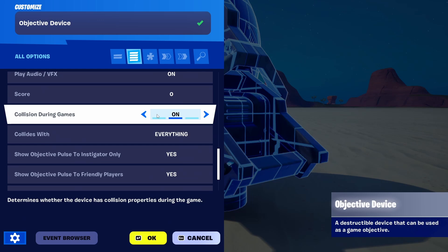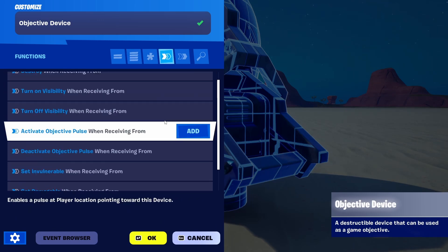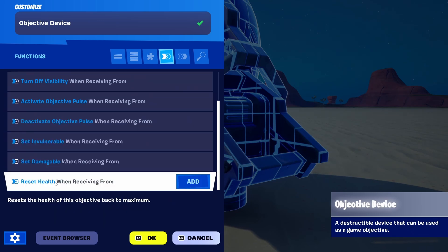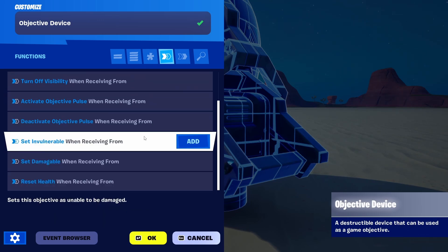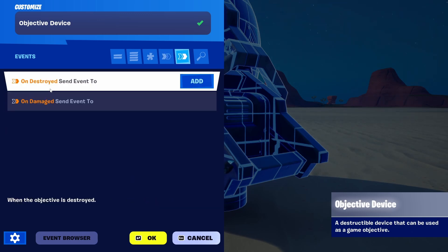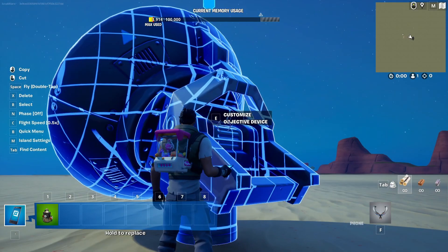We're not going to go into all of them. You also have the option for scores — we're just going to keep it simple. You have functions as well: a lot of these can be related, like reset health, if you want to block the other team from destroying something with the ability to give it additional health. On destroyed and on damage are events it can send out to other devices.